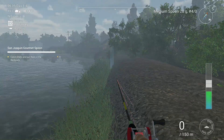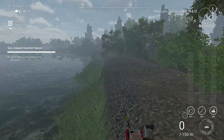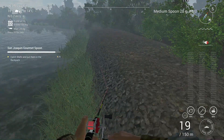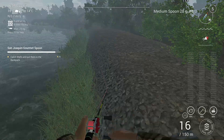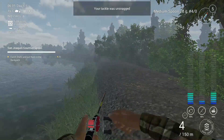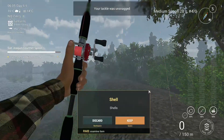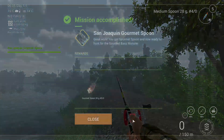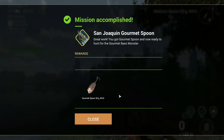Always check if you have plenty of room in your backpack — learn your lesson. All right, here we go, we got the last shell, and now we get the San Jaquin Gourmet Spoon. Very very nice. So let's go and catch the monster guys.